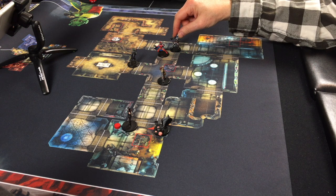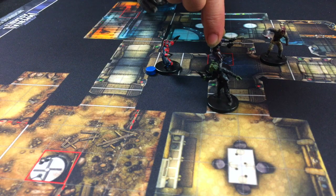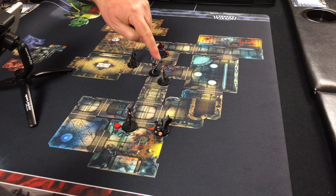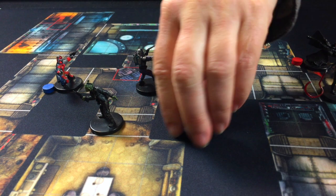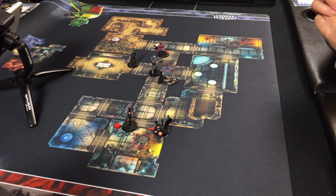The bounty hunter attacks the Aqualish assassin. The bounty hunter's attack is plus 13, and the assassin's defense is only 15, so he needs to roll a d20 and add 13 to beat 15. He rolls an 11, for a total of 24 — that hits. He does 20 damage, and the assassin only has 20 hit points. Gut shot with a laser at close range — that's the end of the Aqualish assassin.